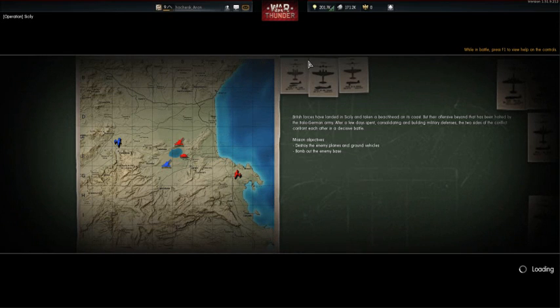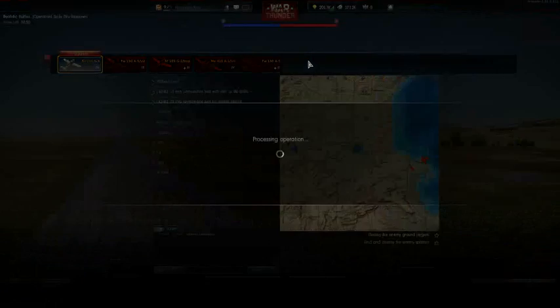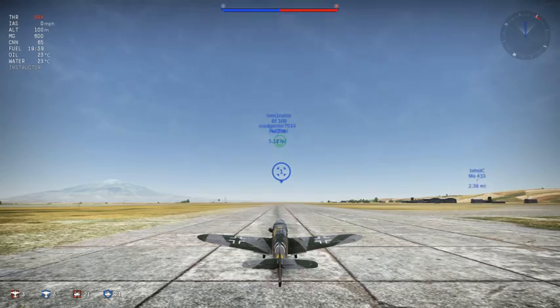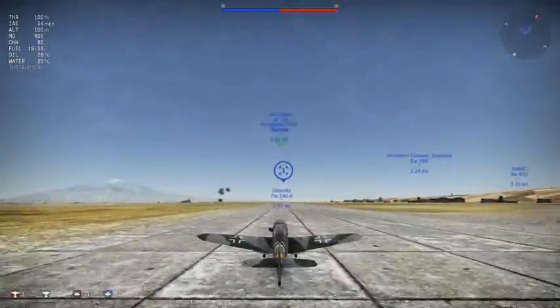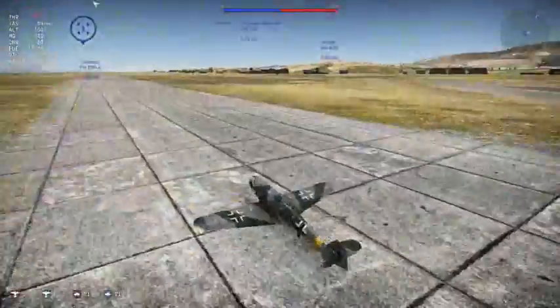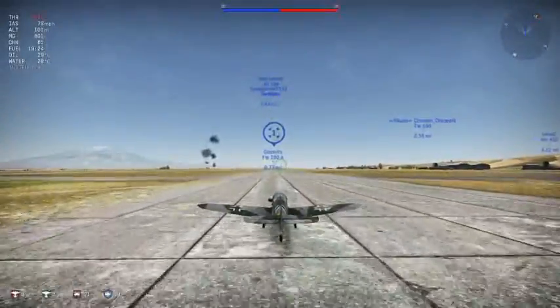Alright, we joined the battle. It's Operation Sicily, and you need to understand the map before you play it, and I understand Sicily. As you can see on the top left, I only have 65 cannon ammo, which you might think — wow, Hedgehog's Clay, that is such a low amount, you can't even shoot anything with it.